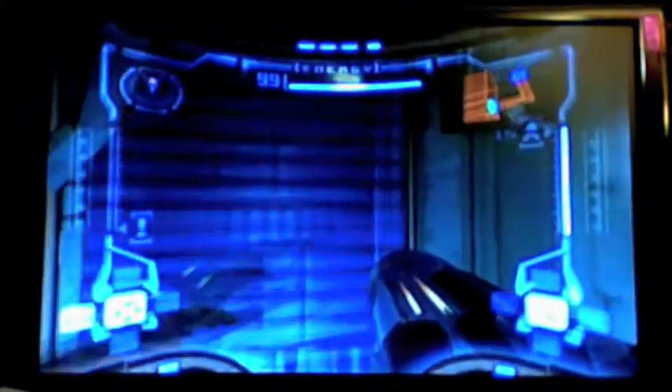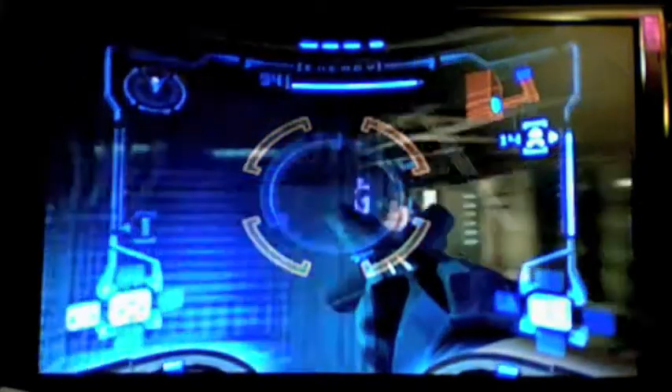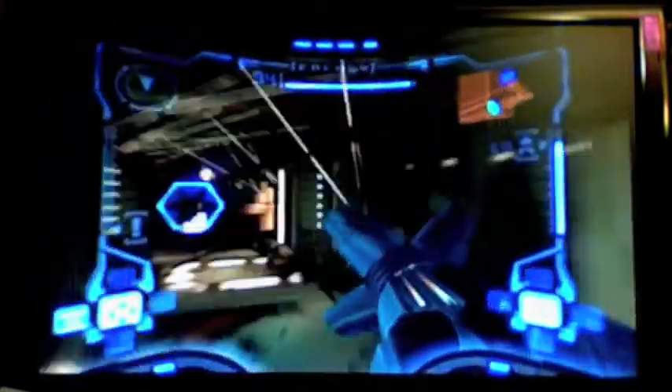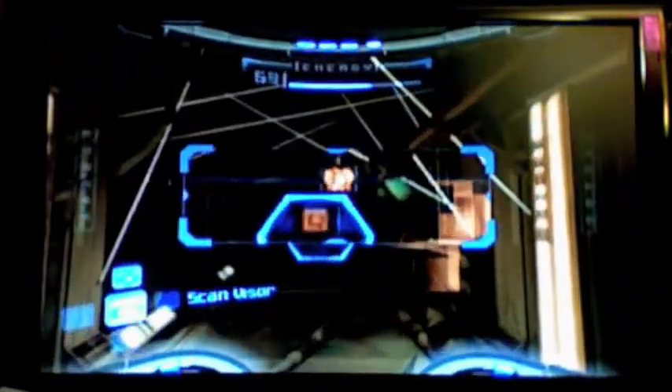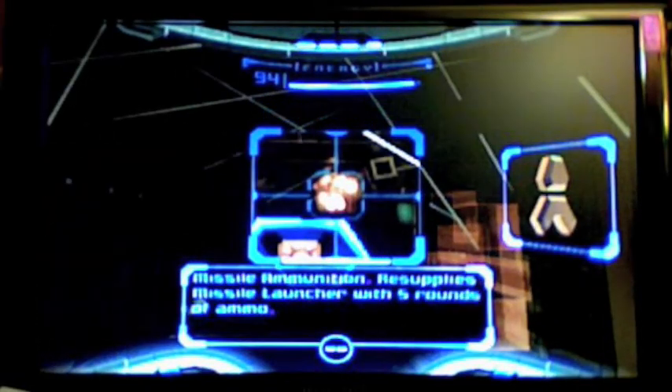It says use missiles to break out the casing, but — wrong button. Still getting used to these missiles. Anyway, you don't have to use missiles to kill it. Here's another scan — missile ammo. This is just five missiles.